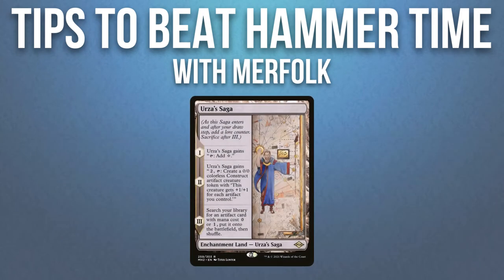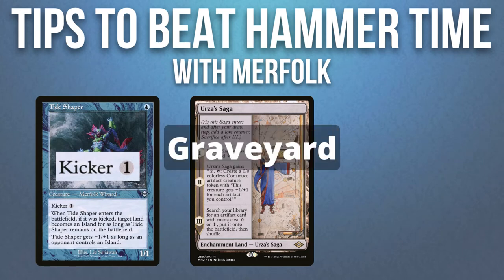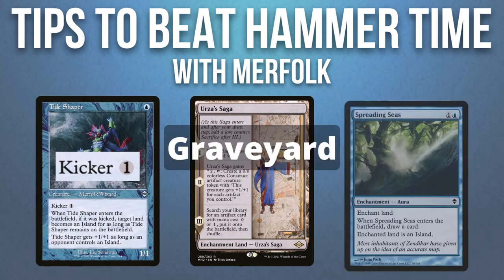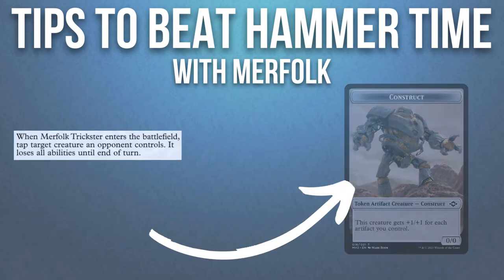Urza's Saga is a big threat. If you kick a Tideshaper and target Urza's Saga, it will go directly into the graveyard. The same applies for Spreading Seas. Merfolk Trickster can also kill constructs made by Urza's Saga.